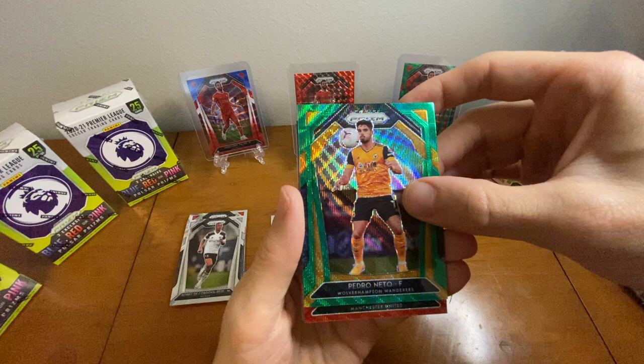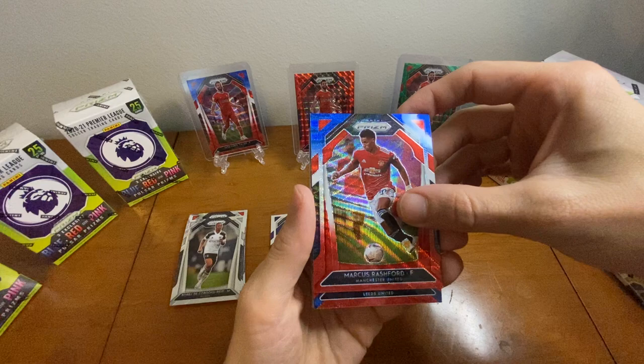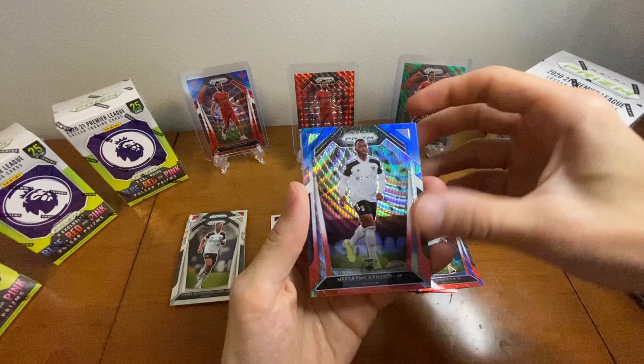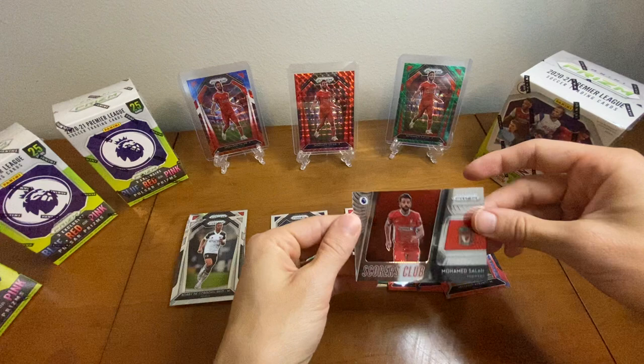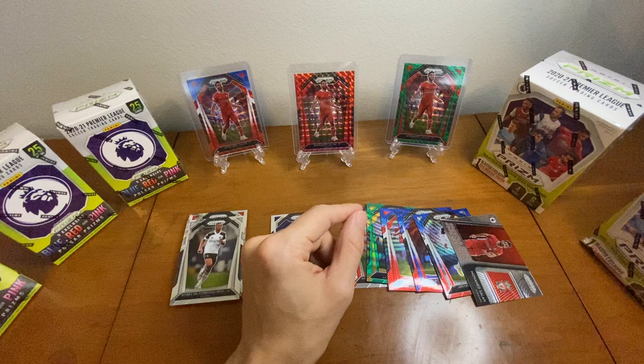Followed by Man U — Marcus Rashford. I'll take him, heck yeah. After that a Leeds player — probably Koch. And to round it out, Fulham — Kabino. And then a Muhammad Salah Scorers Club insert — cool. As you can tell I collect him, so every card you're seeing in the back there — the two on the outside I pulled myself from Value Packs, and the middle one I bought.